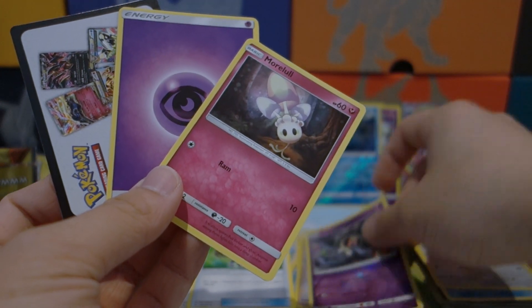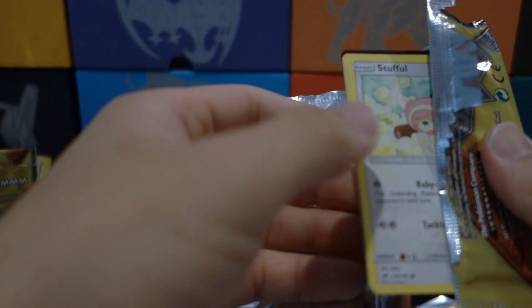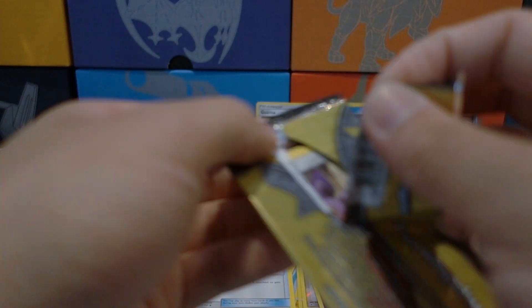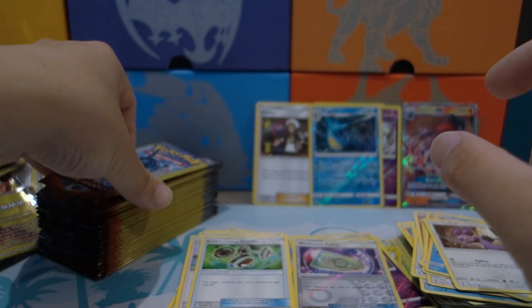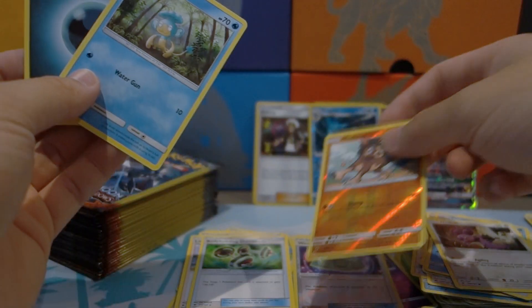A reverse holo Duskull — and I think we're at about the halfway mark. Buffalant, and to the next pack — Weakness Policy and a Simipour. Nice, nice. We should get a hyper rare or secret rare — we really need one. Then a Mudbray and a darkness energy.